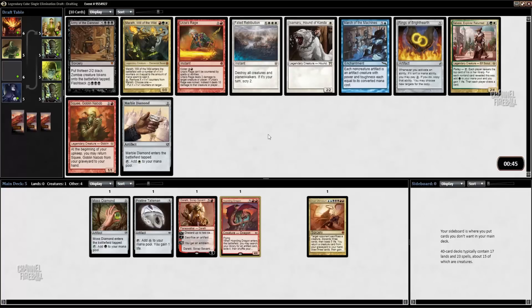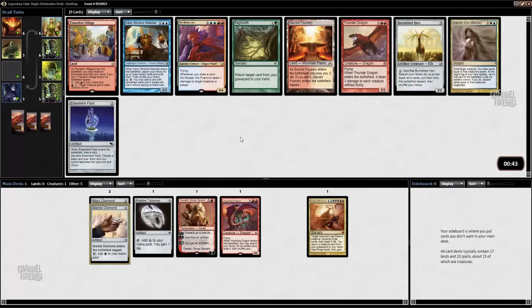Another two-mana Mana Rock. We now have both of the ones that don't work with Cruel Ultimatum, but that's probably fine. Rings of Brighthearth seems like there might be something cool to do with it, but I don't know what that thing is. Squee also works pretty well with Duretti — lets you get a better draw engine going. I'm still just going to take the Mana Rock though. Just want to ramp.